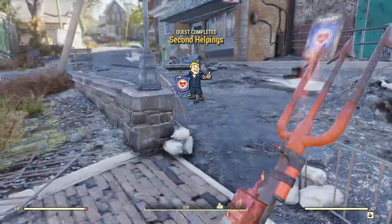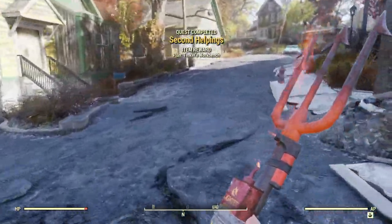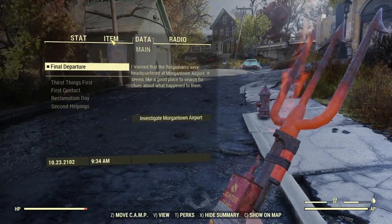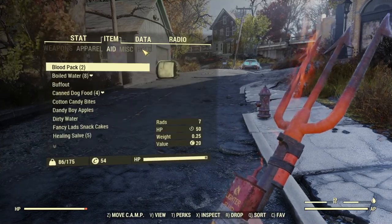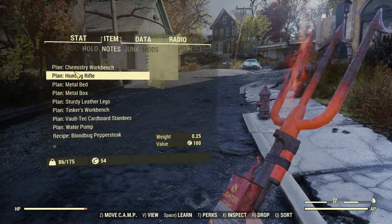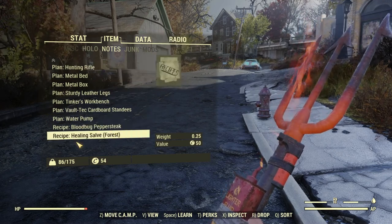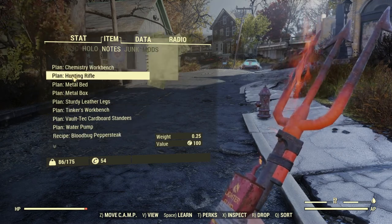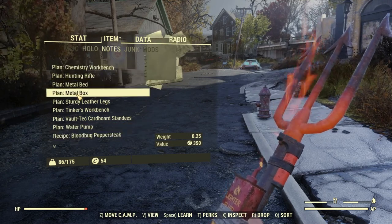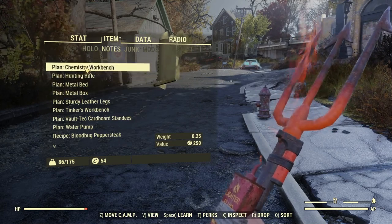Always got to check the quests. So Second Helpings is completed and we'll be getting another one. We got a plan for a Tinker's Workbench. Whenever you get a plan, you want to go into your items, into your notes, and make sure you use all of these. I haven't yet but I will right now. You always want to have these used so when you get a new plan and click on it, you'll know immediately whether or not you can use it.